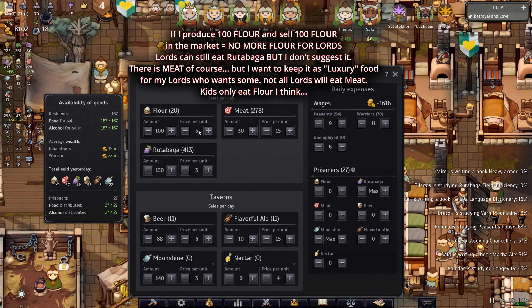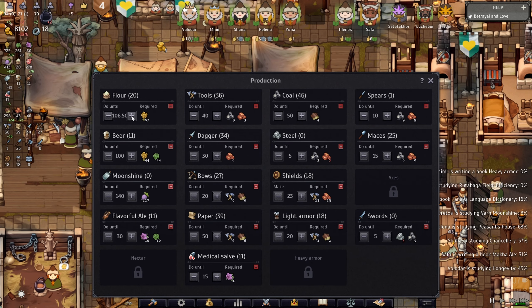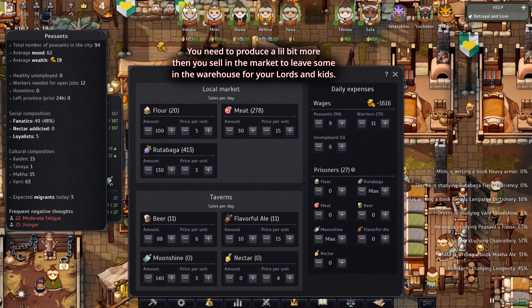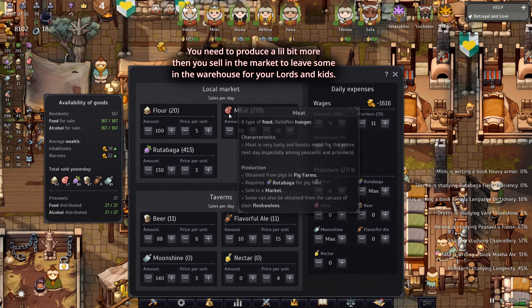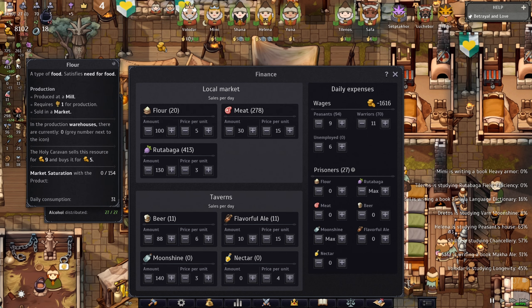If I put 100 over here — which is fine, I'll make more money — then I need to go back to productivity and increase it to maybe 110 or 115. What that means is: if I sell all my flour to peasants and warriors, I'll still have 15 left in the warehouse for the lords. I don't think they'll eat 15, so you always need a little more than just enough — if they're out of food you're in deep trouble. Some of these lords will eat meat as well, so you don't really need 15 extra.